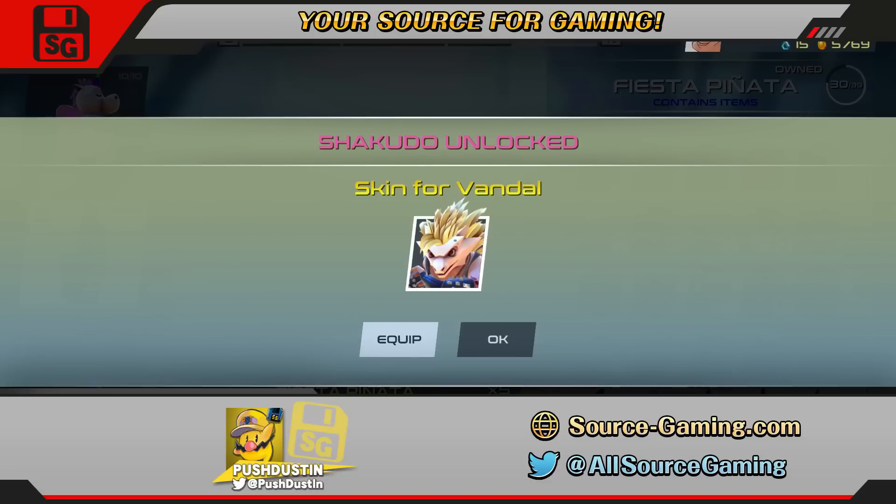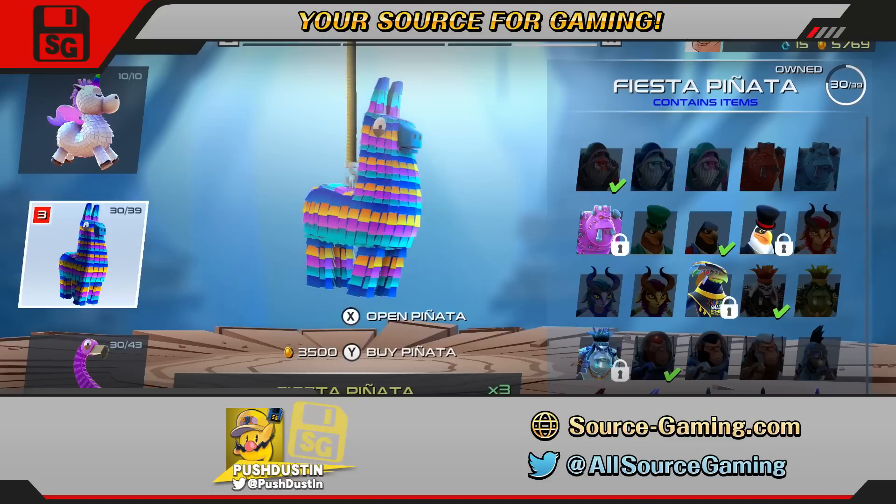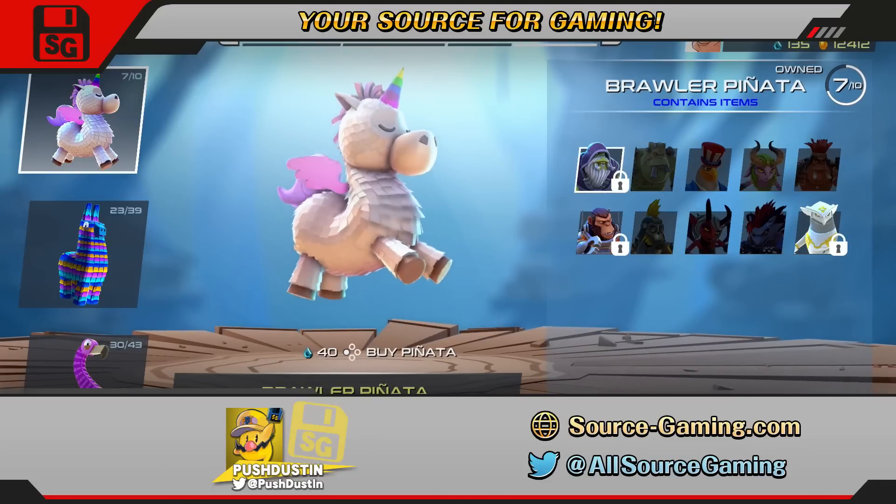Unlocking things in Brawlout is quite a drag. It takes a long time to get a new character. Luckily there is a glitch that will allow you to gain XP, pinatas, gems, and money super fast.